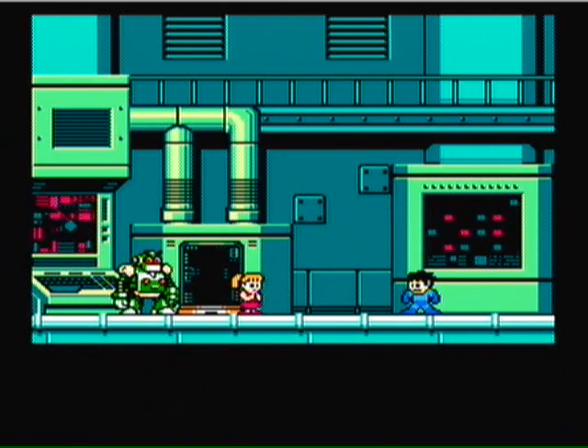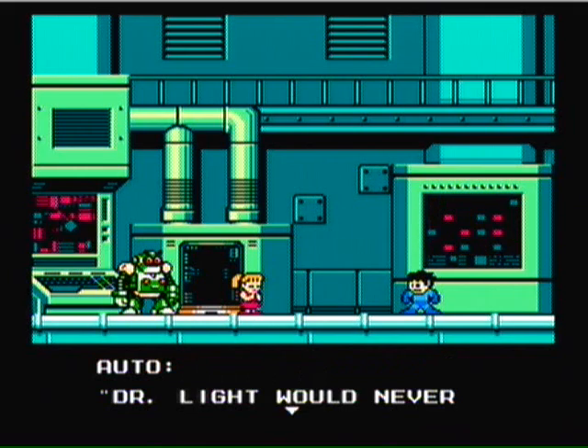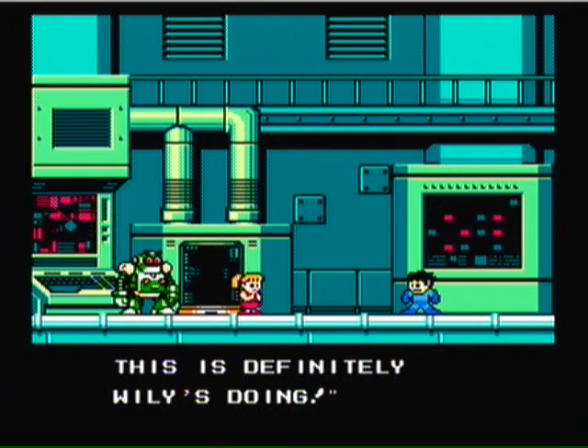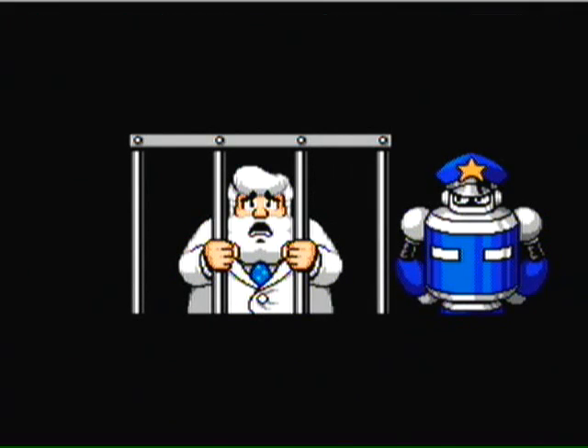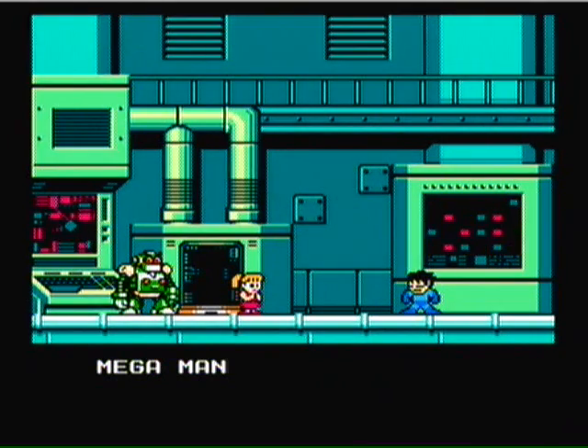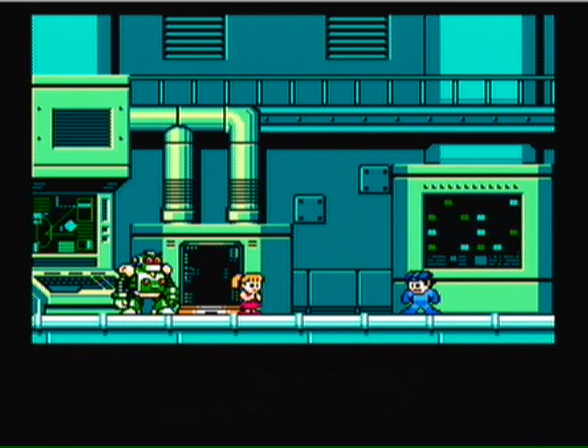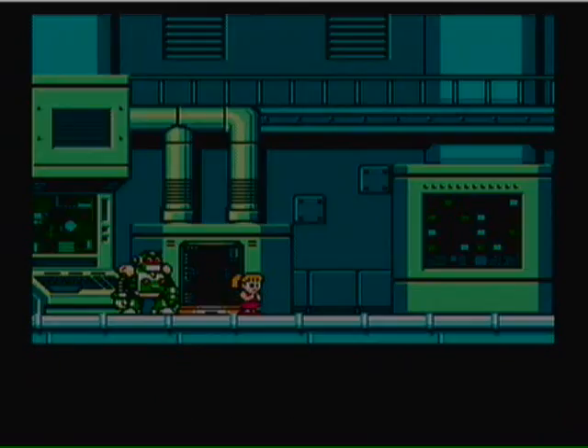Oh no! The police have taken Dr. Light away! Dr. Light would never try to take over the world. This is definitely what he's doing. Who else could it be? Without a doubt. Don't worry, I'll clear Dr. Light's name. As the helmet appears and he just teleports off.